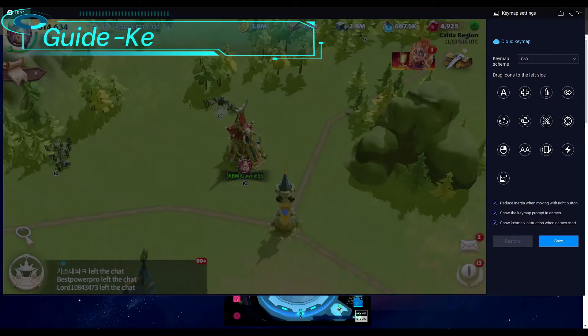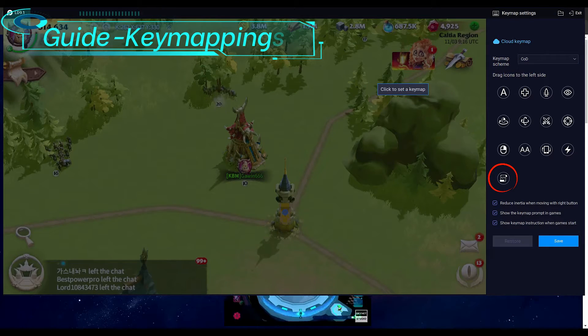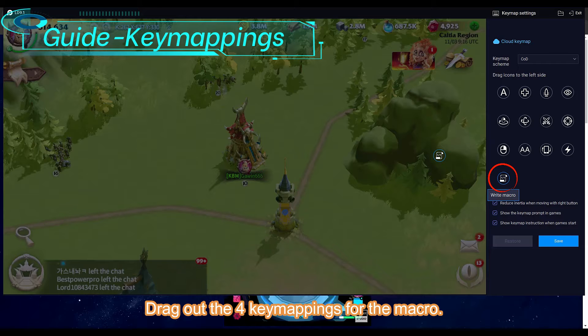Open keyboard mapping. Drag out the four key mappings for the macro.